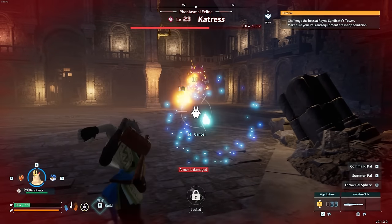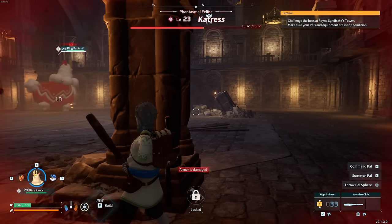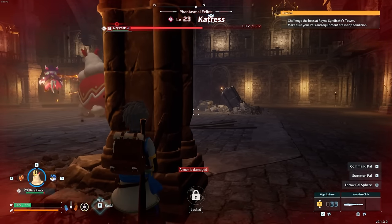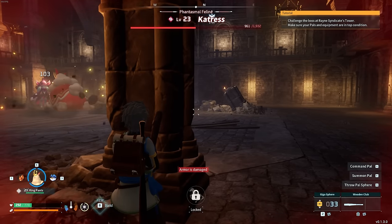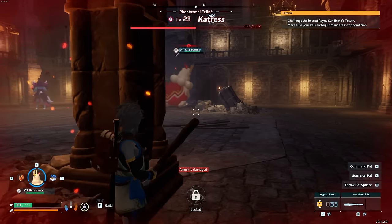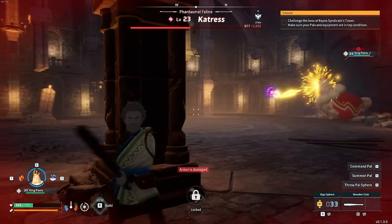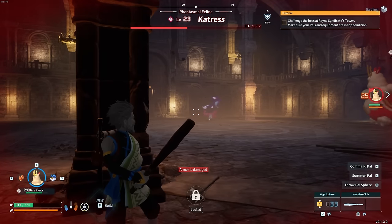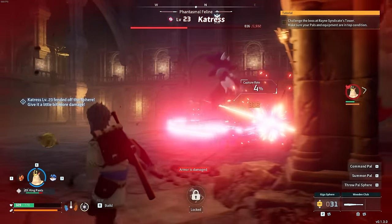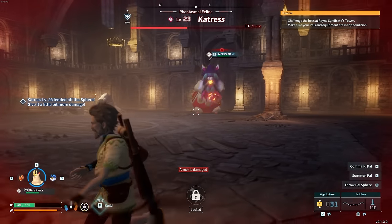Now that the flamethrower is on cooldown, let's call in Kingpants to see what kind of damage he can do. With that large jump, he might be capable of flattening Catress. I have to stay very far away here, because that AoE damage could spell the end for me. A 103 is a lot less than I was expecting. It looks like Catress' attention is right back on me. Kingpants is looking very healthy, though. Catress already below 50% HP. I wonder if we can just sneak a throw here — it sucks to miss one of those. 4% capture rate with the Giga Sphere while she's at 800 health, so we're going to have to beat her up a bit more.